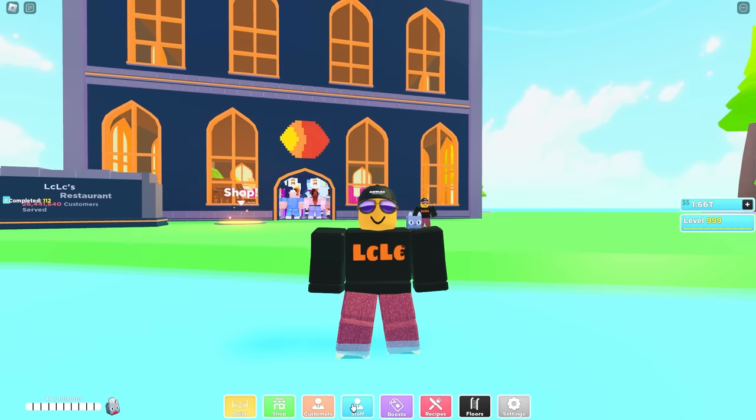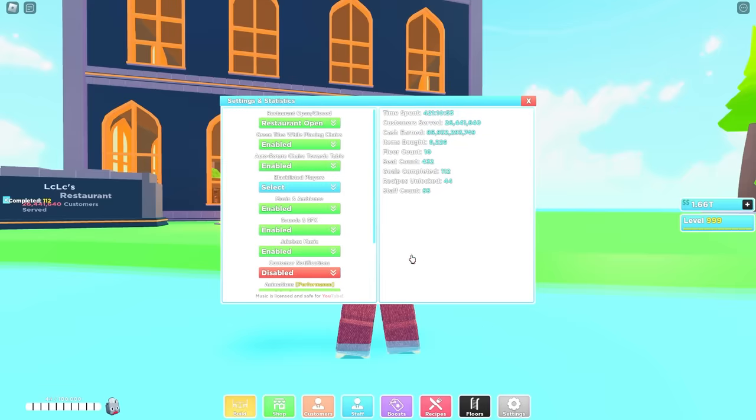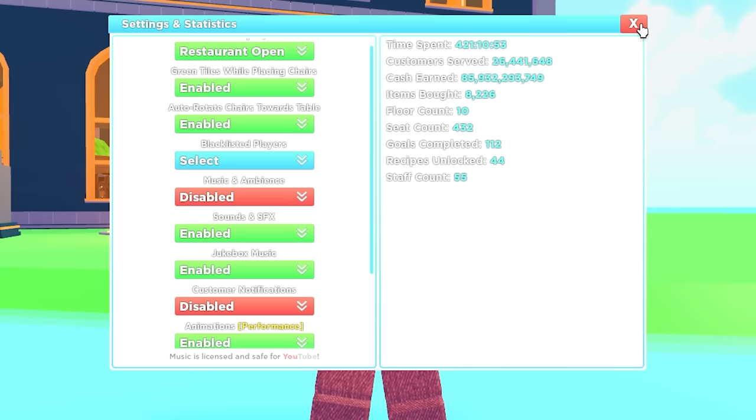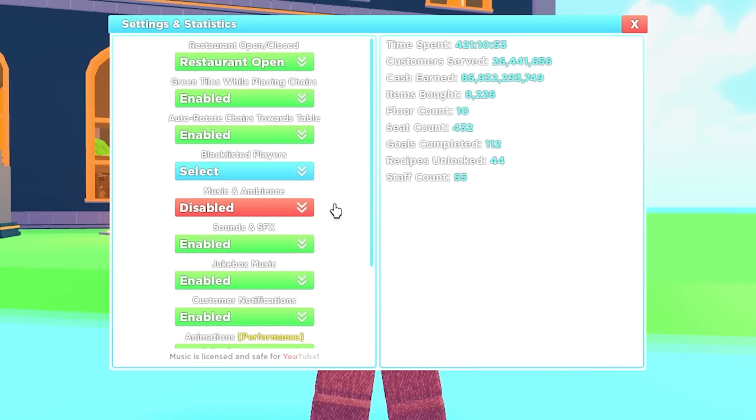Now, this can get laggy. So you should go into the settings — there are a lot of things here that can help you, such as turning off that music. To serve a lot of customers this game can get really laggy, so there are features in here such as animations. You can turn on performance mode and so on.